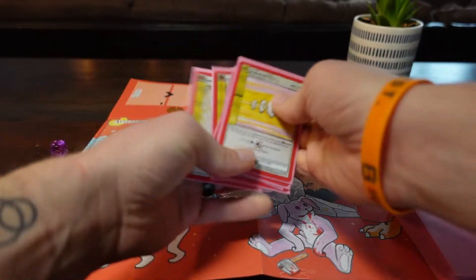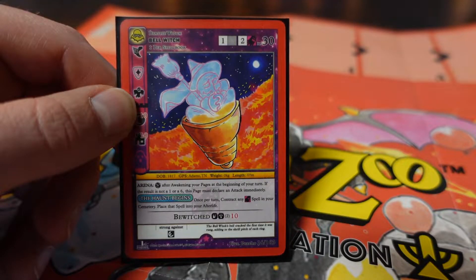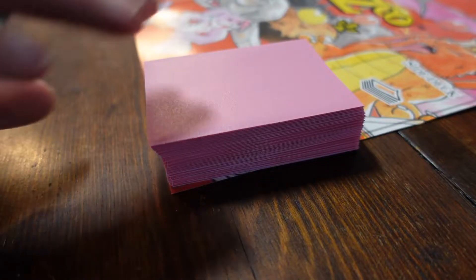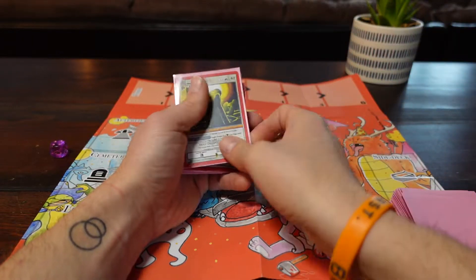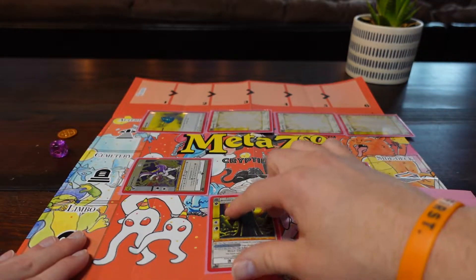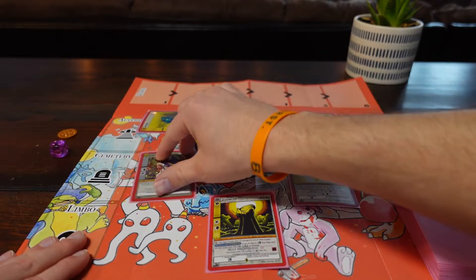Now we're going to go over the turns and how they should be carried out. At the start of a turn, if there is a card or text that states that something happens at the start of a turn, you will first start with that. Then you can proceed to bookmark a page from the top of your spellbook and put that page into your chapter. After you've bookmarked, you can awaken any fatigued aura or beasties that you have in the arena.